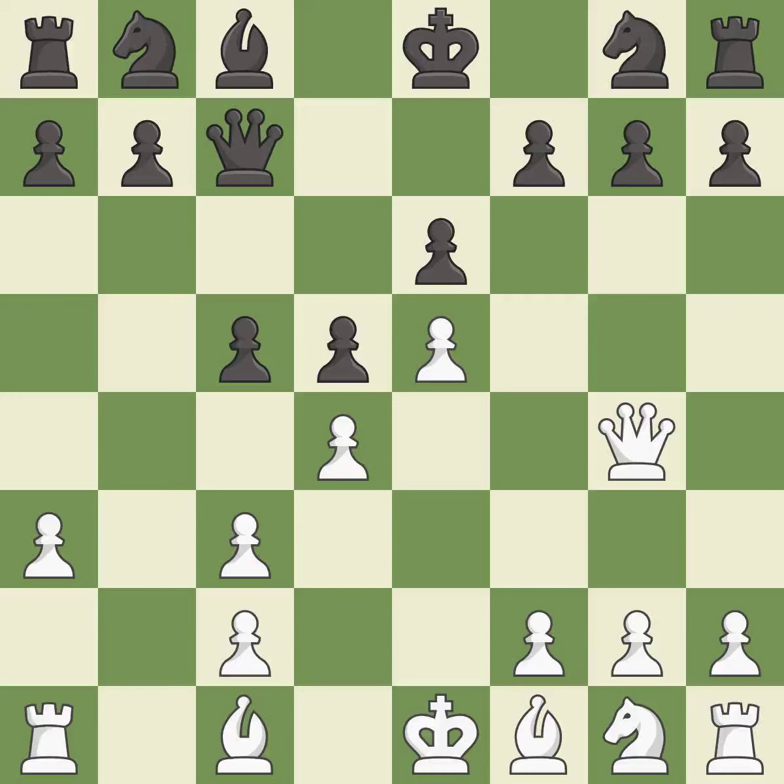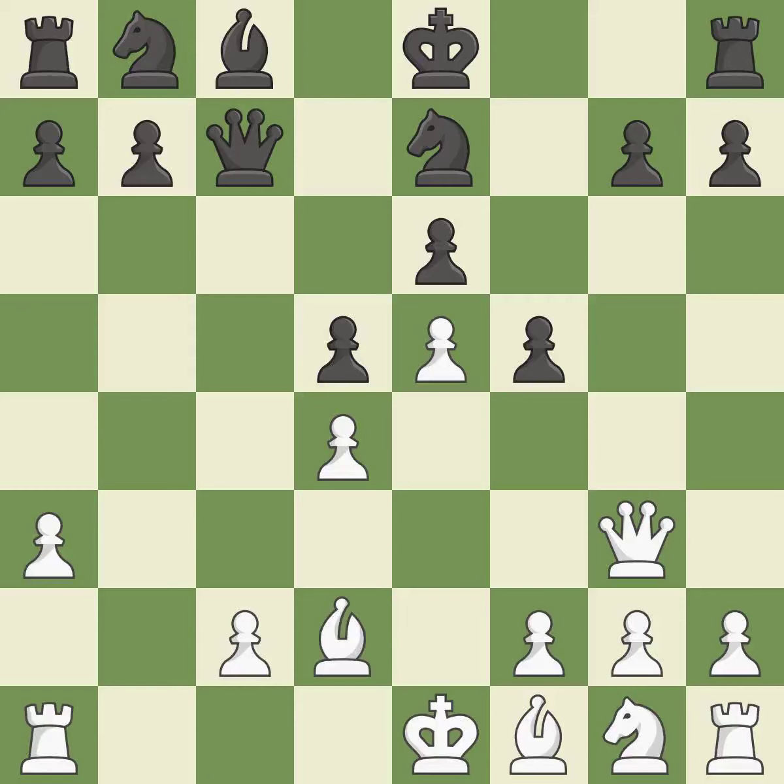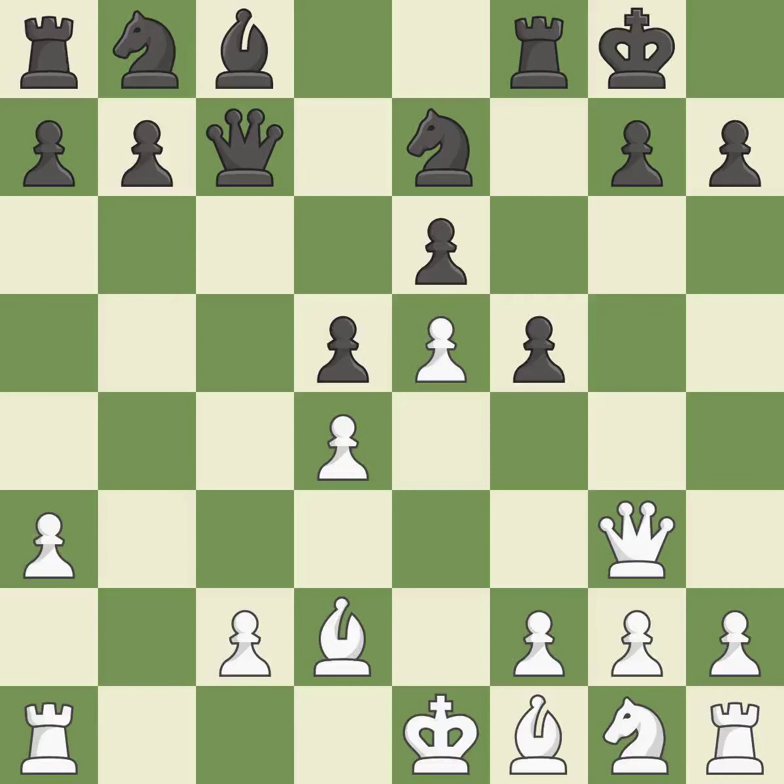Qg4 develops the queen and attacks the g7 pawn. f5 takes space in the center and attacks the queen. This moves the queen to safety. This is an equal trade — takes back. This activates a knight by developing it off its starting square. This develops a bishop off its starting square, getting it into the action.